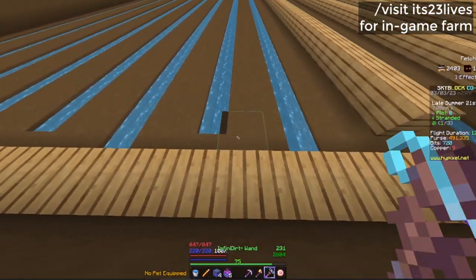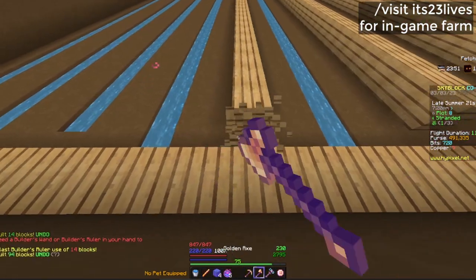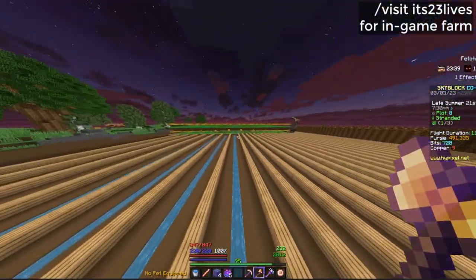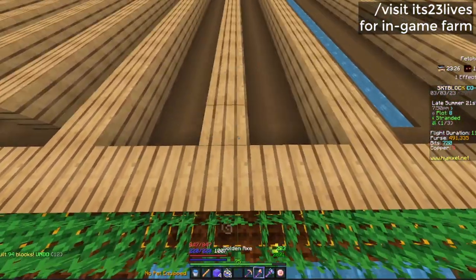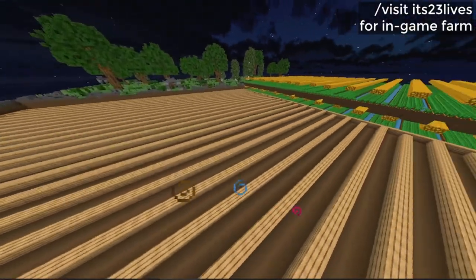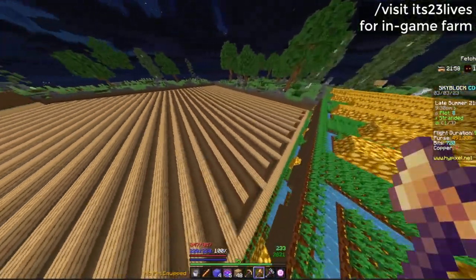Just break the block over here and repeat the process — go over here, break that, and do this again. Break this block, do this, break it. After you've done this on that side, go over here and do this again. Use your ruler and break. Just keep repeating this until you reach the end. After you've done all the block placing, all the water, and all the rows, this should be the final design.